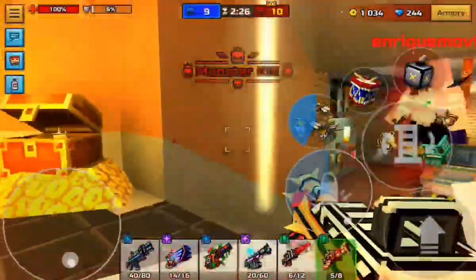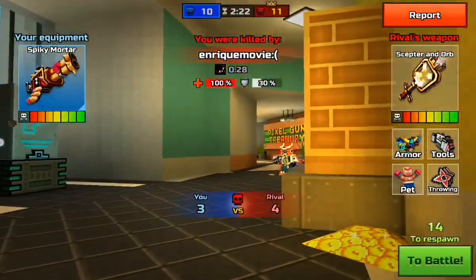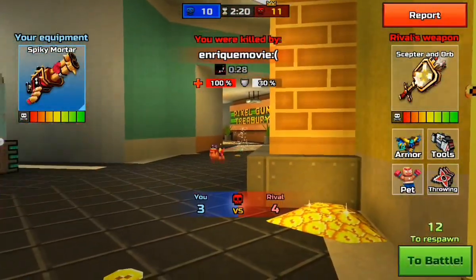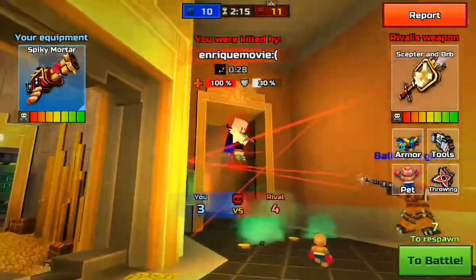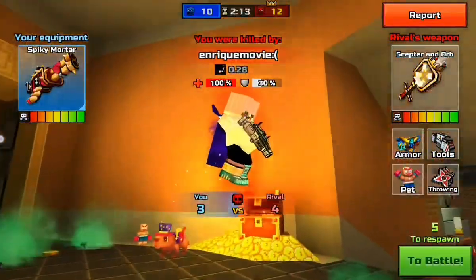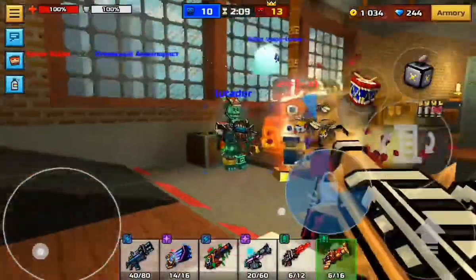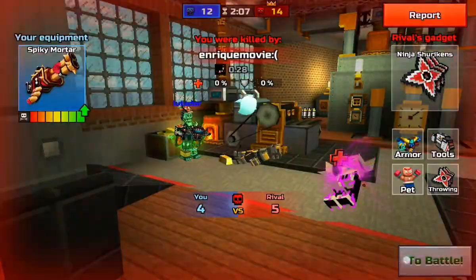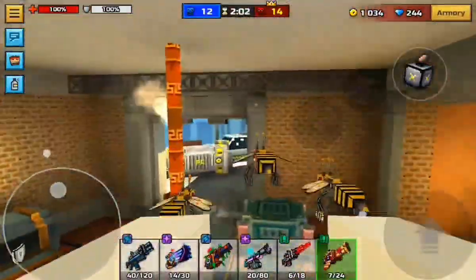If you guys don't believe me, you could try it yourself if you have the gadget, but there are plenty of reviews out there as well. You can even look at how OP the Royal Guardian is along with the Turtle Shell. These gadgets are broken, but there's also plenty of other things that are broken in this game, like the dash ability and the different pull-towards-target mechanics on shotguns.